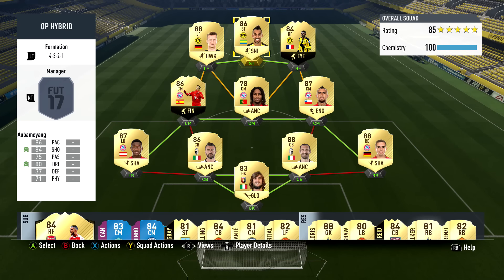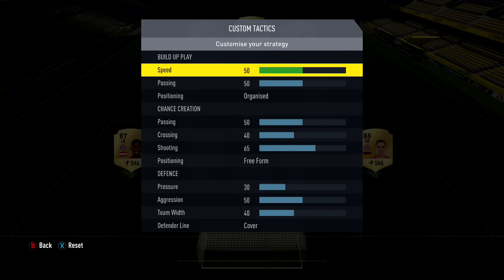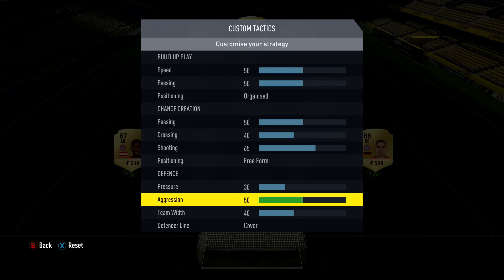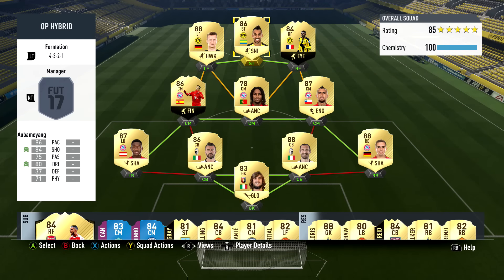Both full backs are set to stay back while attacking. Sanchez is also on stay back while attacking to stop him over-committing forward; Thiago is set to stay forward. Vidal and Sanchez have aggressive interceptions. Reus and Dembele are on balanced, get behind, conservative interceptions, and press back line. Aubameyang is on stay central, get behind, conservative interceptions, and press back line. Custom tactics: everything default except positioning on freeform; defensive pressure 30, aggression 50, team width 40, and the defender line is on cover.